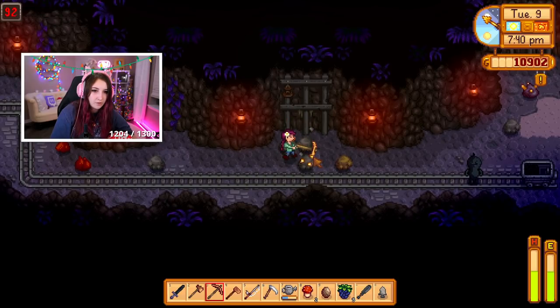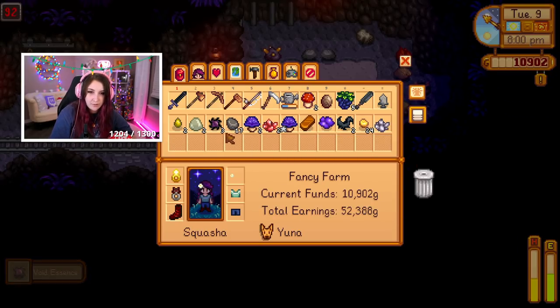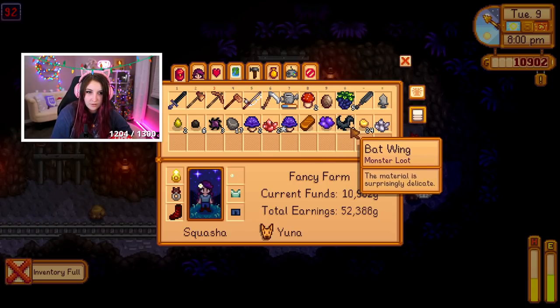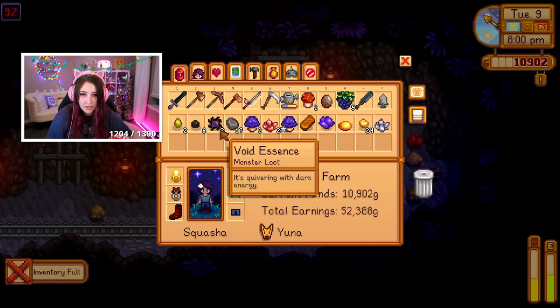I gotta get rid of something in my inventory — you gotta go. How much is this topaz worth? Worthless. What about mushrooms? Purple mushroom — actually, the silver one is not bad. Oh no, actually this is not bad, I should keep that. Good to know. What the hell — I don't like this, I'm leaving goodbye. Let's go back here, I think there's more diamondy-type stuff here.